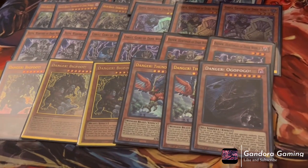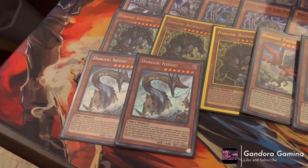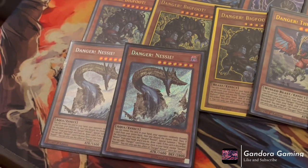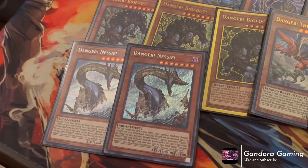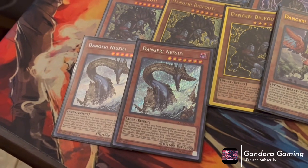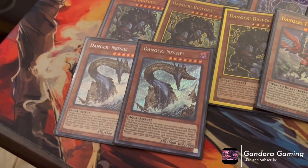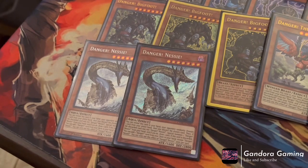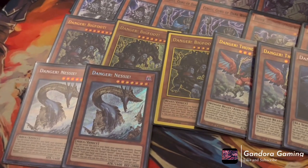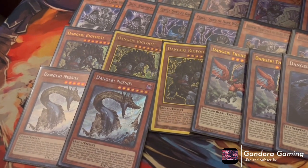Now for Level 7 Dangers — Danger! Nessie! is a fantastic card. If not hit, she gets special summoned and you draw one. If she is hit, you add one Danger monster from your deck to hand — so you always recover the missed monster. You're never really at a minus unless you hit a Bigfoot or Thunderbird with no plus effect available, but hitting Nessie always replaces itself. Very solid.